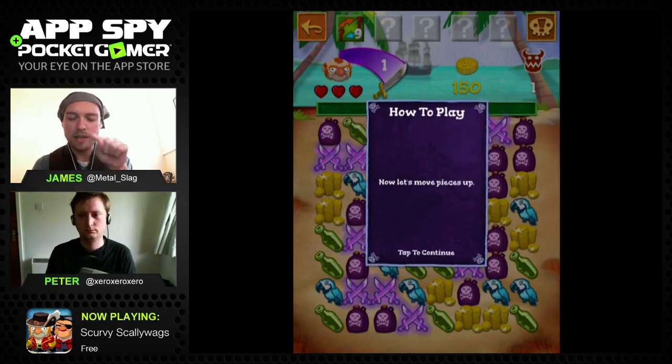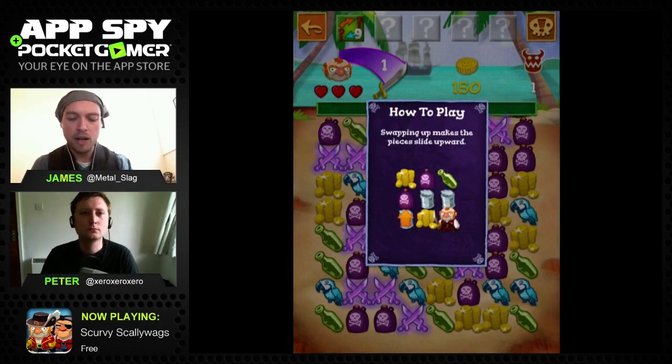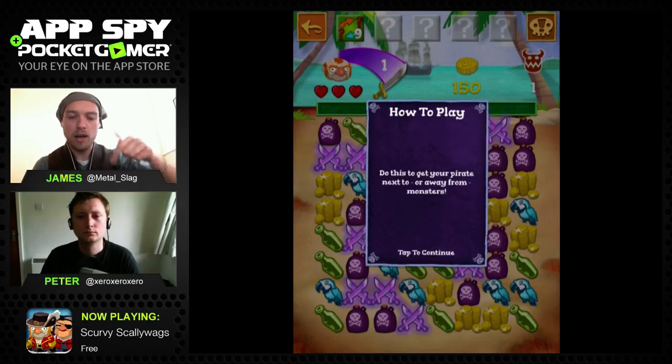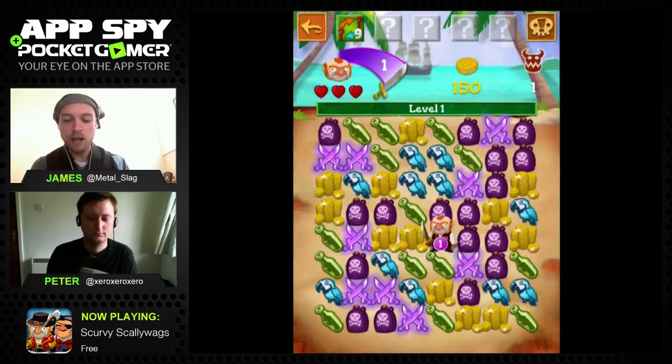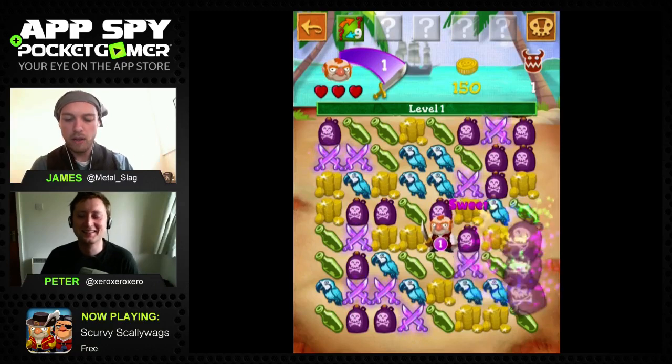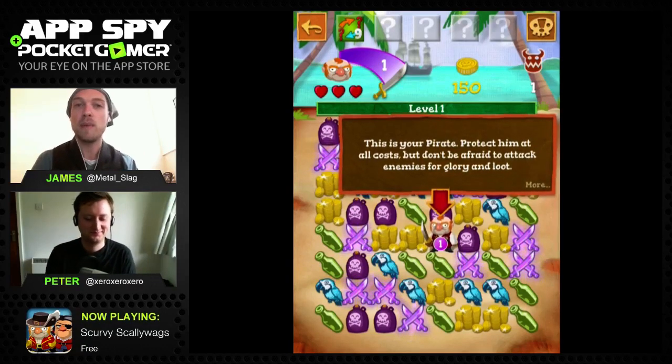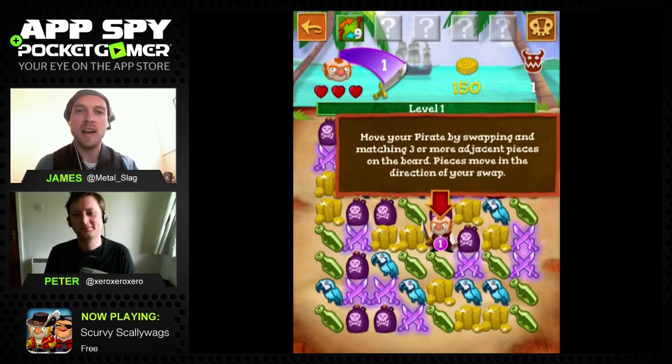So for example, if I want to create three purple ones in a row down here, I drag this one to the left and that creates a line of three. You have to protect your pirate while attacking enemies who appear on the board. In that sense it becomes a bit like tile-based roguelikes like Dungeon Lot. An enemy pirate has appeared - this green skeleton - so you need to move your pirate towards him.